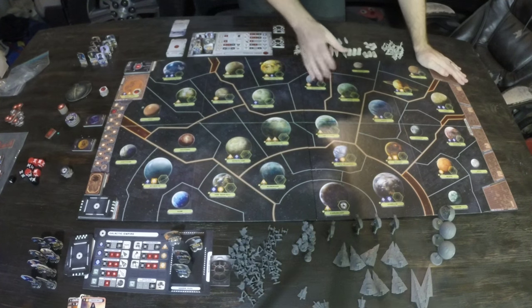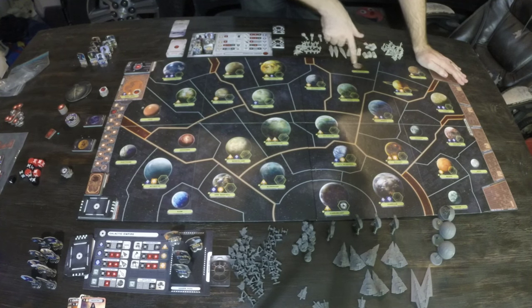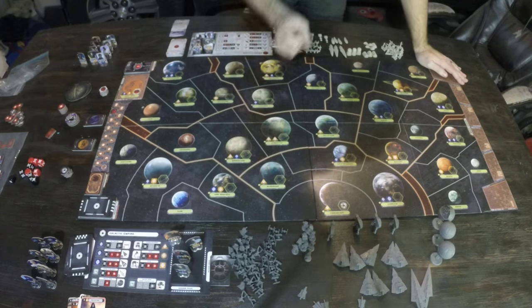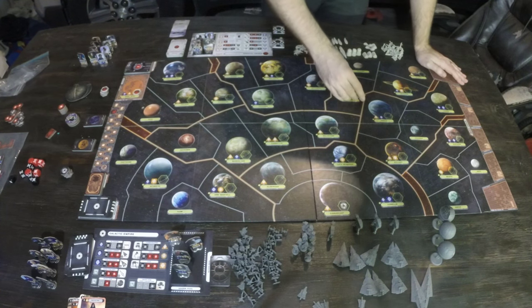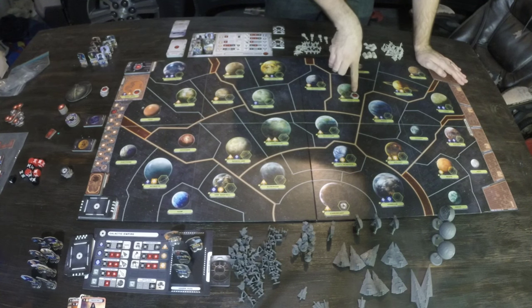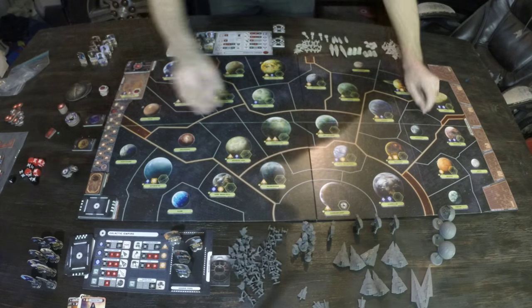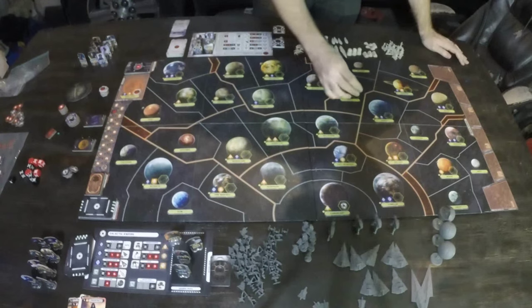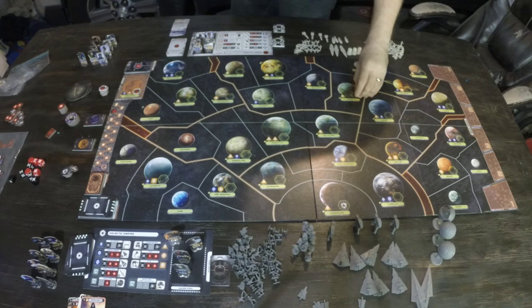There are two types of worlds. There's populous worlds that have a hex on them, and there's remote worlds that do not have a hex on them. Tatooine is a remote world; Alderaan is a populous world. These hexes are where we can establish control. If it's a Rebel world, it'll have a little Rebel symbol on it. If it's an Imperial world loyal to the Empire, it'll have an Imperial symbol. Or if Imperial troops are landed, we can flip it over and it can be subjugated, which is almost as good as loyal but not quite.